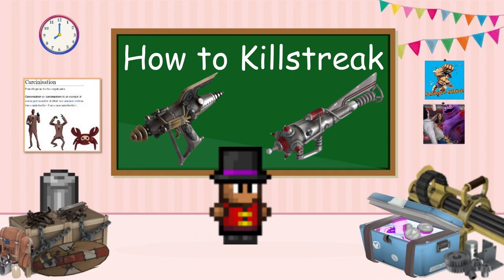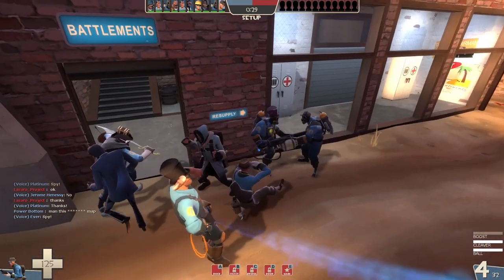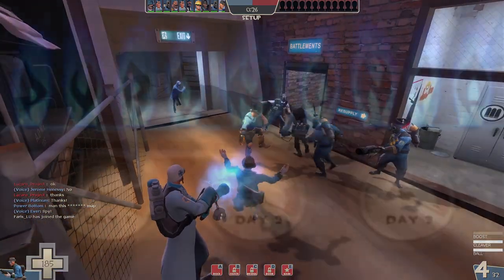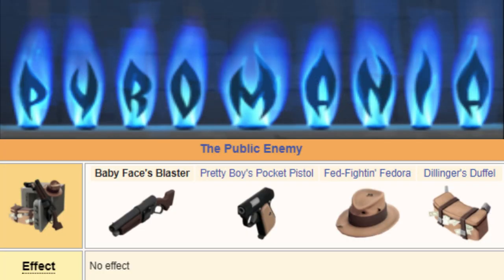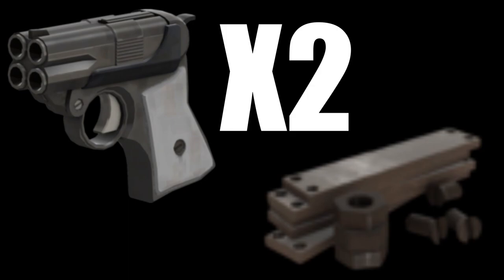Today, as you're no doubt aware from reading the title and thumbnail of this video, we'll be covering the Babyface's Blaster. The Babyface's Blaster was added to TF2 back in 2012 during the Pyromania update as part of the Public Enemy item set, and can be crafted by combining two Shortstops with a Reclaimed Metal. However, I recommend either trading or waiting for a random drop if you wish to acquire this weapon for yourself.